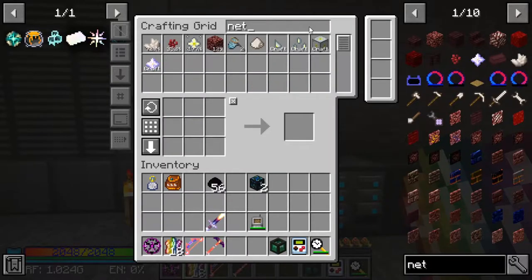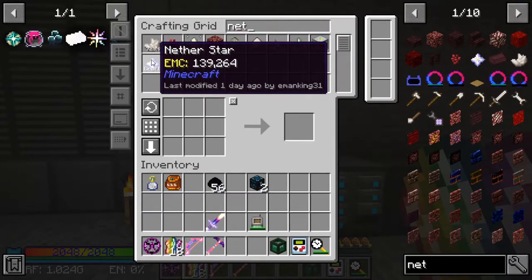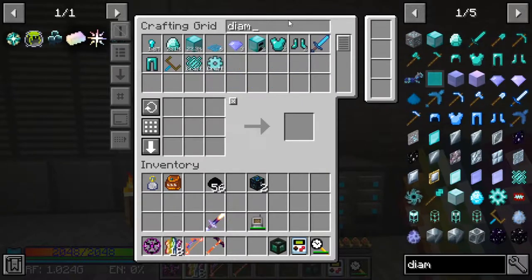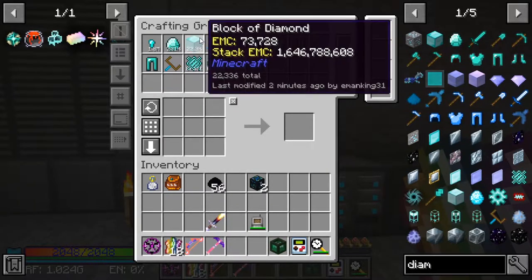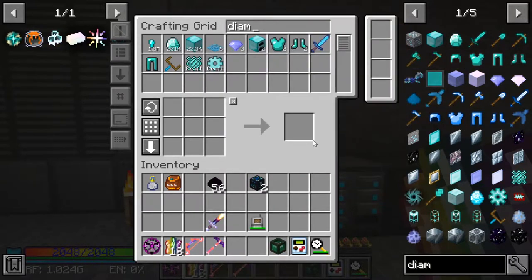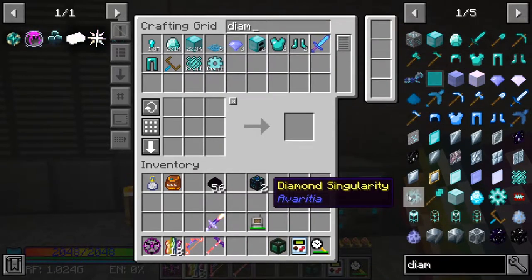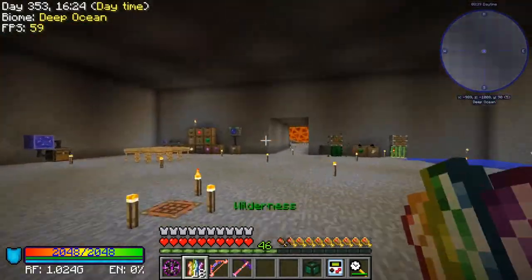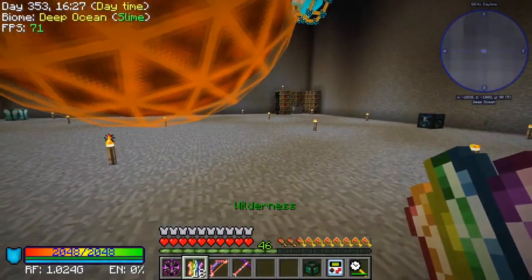Let me just quickly check to make sure nether stars don't have more. Diamonds I know don't have more. Yeah, okay, so I don't think we have anything with more EMC than what we have currently, or than the dragon eggs, that we can craft at least at the moment.